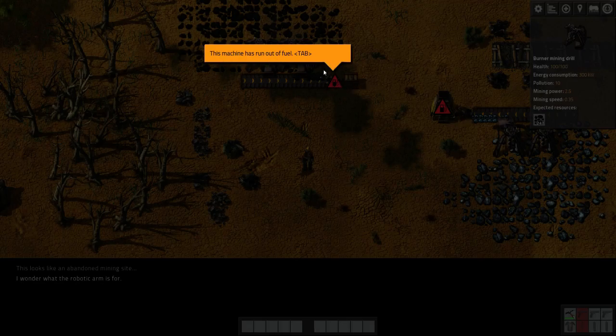This machine has run out of fuel. When you see these red icons with the petrol pump, that's telling you it's run out of fuel.